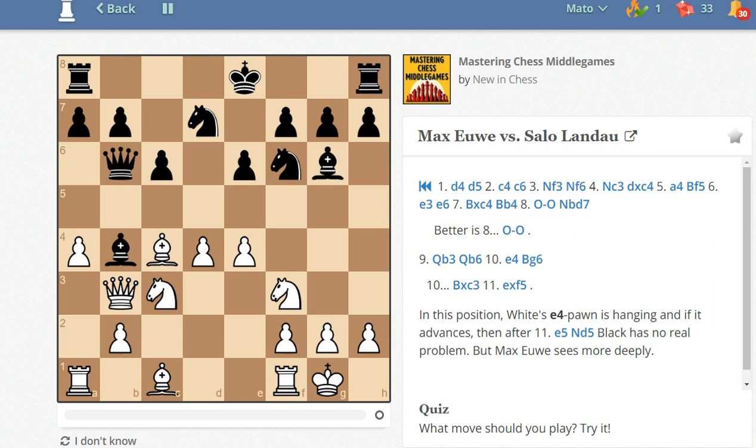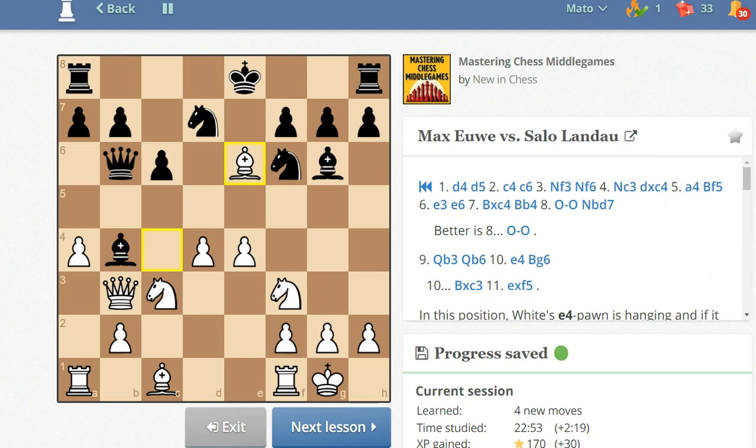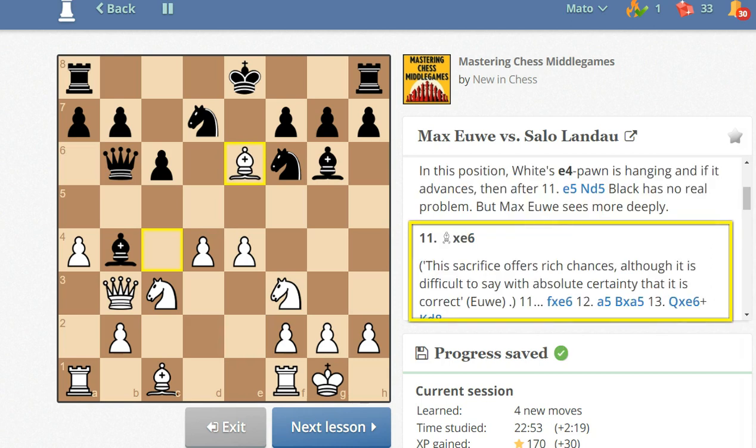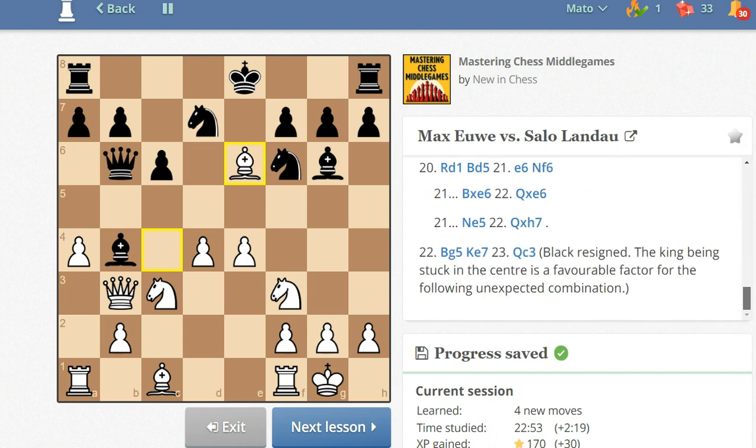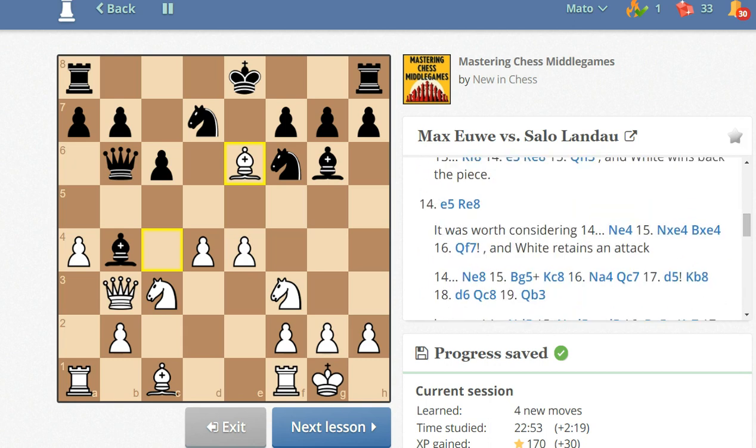Should we try d5 or bishop takes on a6? Let's try bishop takes on a6. It says this may not be absolutely the correct sacrifice, but this is the kind of move that Mikhail Tal would also play. You can go through the rest of the game to see how it ended.